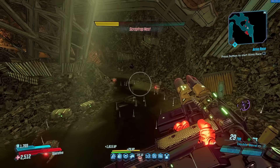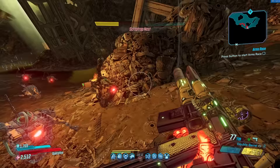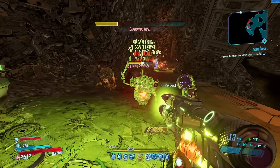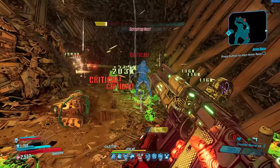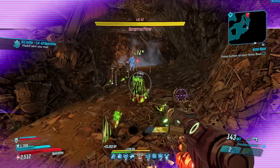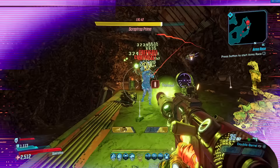Now on to Zane. The best XP farm for him is the Scrap Trap Nest in DLC 1, the Handsome Jackpot. Zane benefits tremendously from the Seein' Dead class mod, which is also obtained in this DLC. The Scrap Trap Prime actually drops it quite often, making this a fast way to get one. To reach the Scrap Traps, you'll need to have reached the Compactor map during your playthrough of the Handsome Jackpot DLC. After beating the Scrap Traps, Scrap Trap Prime will spawn — kill them and continue the story mission, then return to farm.